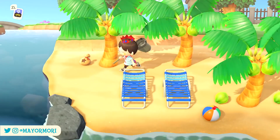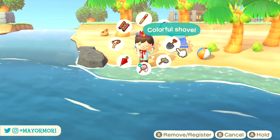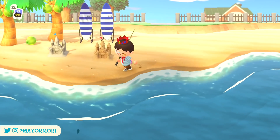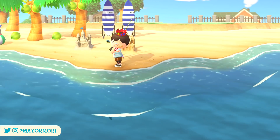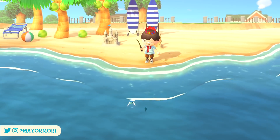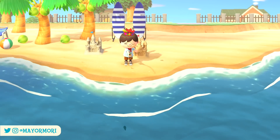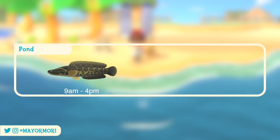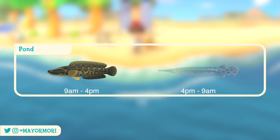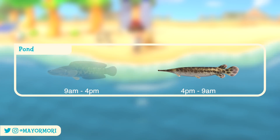And that's pretty much it for the bug side of things. Moving on to fish that have now arrived in our waters, there is a total of 14 new fish that can be caught around the New Horizons Island in the Northern Hemisphere. New fish found in ponds include the Giant Snakehead and the Gar. Both can only be found in ponds, with the Giant Snakehead lurking during the day and the Gar during the early evening and throughout the night.